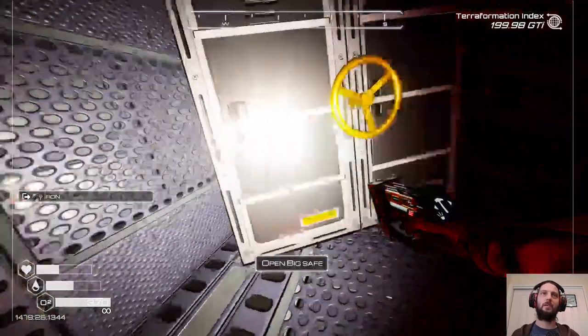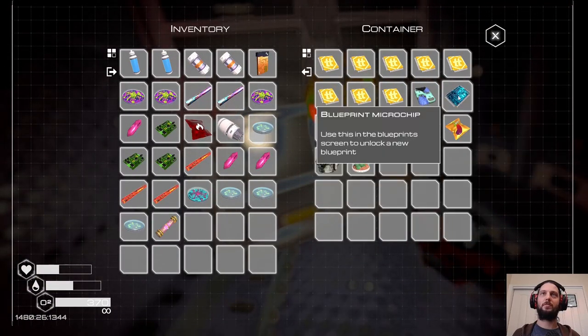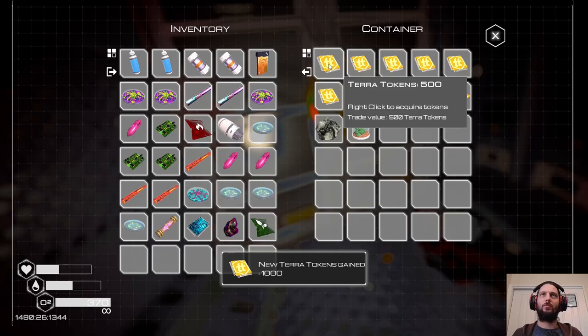Let's just get rid of that and then I can put excess stuff in here anyway. Hey, more tier tokens, another energy multiplier too. Different spacesuit. The primo one's the one I've come across before.